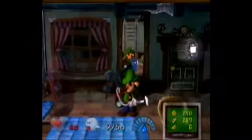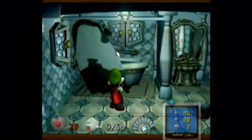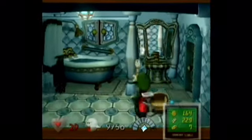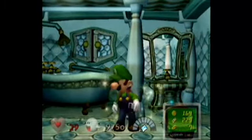You can suck pictures off of walls, pull tablecloths off of tables, and rattle vases to make gold bars fly out of them. So in traditional Nintendo form there are a lot of little hidden secrets in the game, and if you really take the time to sort through each room, it definitely pays off for you at the end.